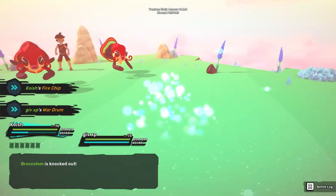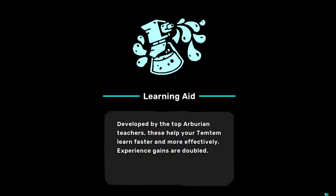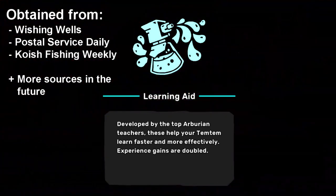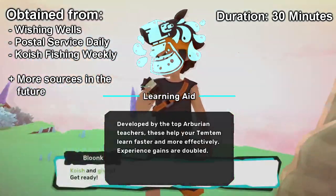Finally, if you're trying to level a bunch of tems as quickly as possible, you can use a learning aid. It's a consumable item you can find in loot pools. It will double your EXP gains for the next 30 minutes. Just make sure you use those 30 minutes wisely to maximize your efficiency.